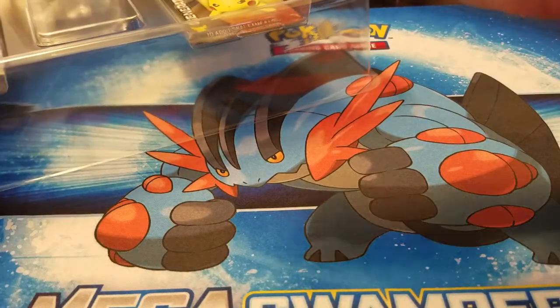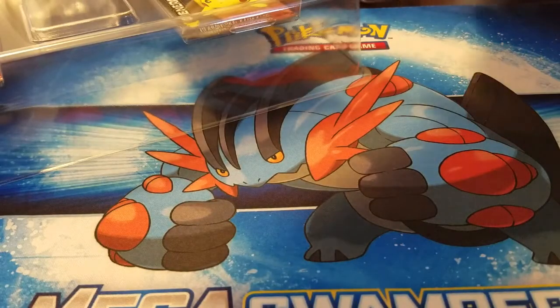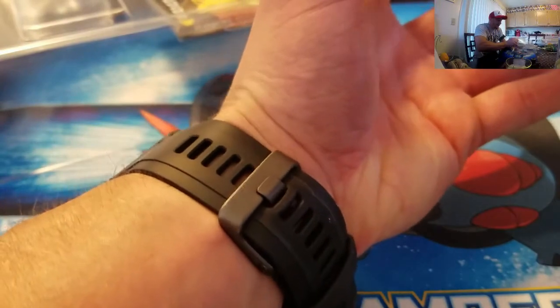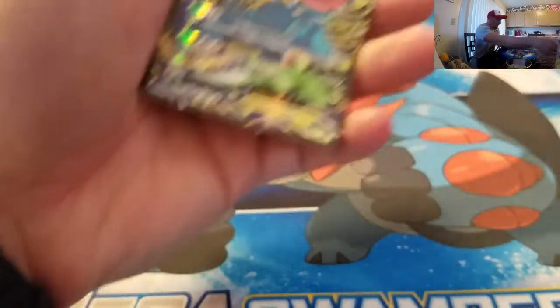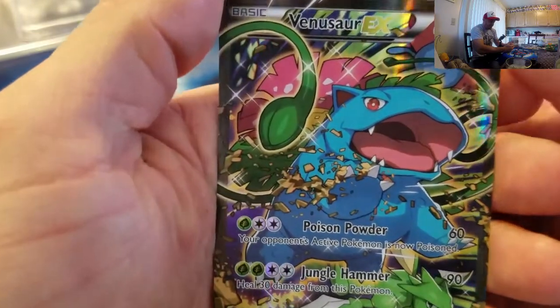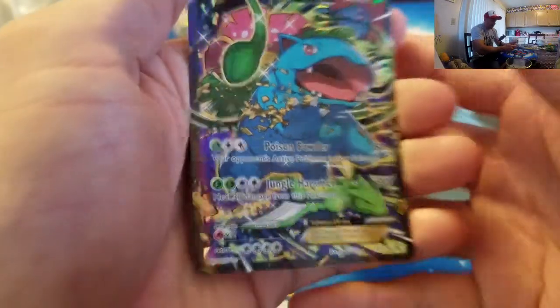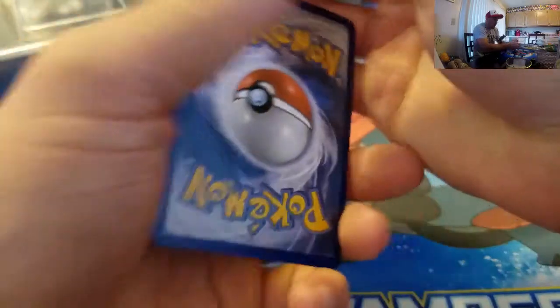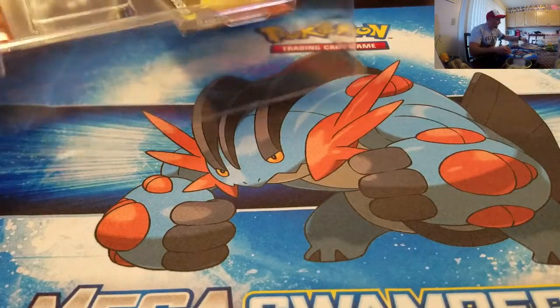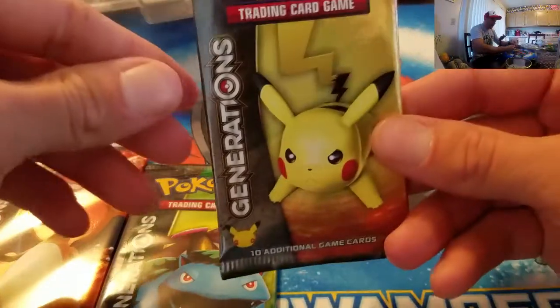Also inside the box is a 'Celebrate 20 Years Pokemon' insert. Now let's get the Venusaur promo out — boom, got it. Promo foil card Venusaur EX, pretty cool. It has Poison Powder for 20 or 60 and Jungle Hammer for 90 damage — pretty sweet. Getting into the packs: there's a Charizard and Venusaur pack for me, and a Pikachu and Blastoise pack for Punky, plus a code card.